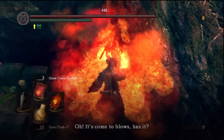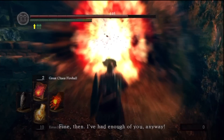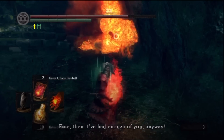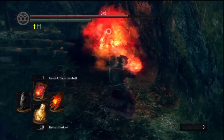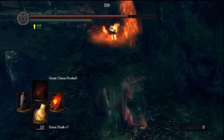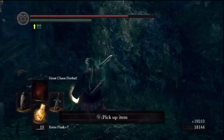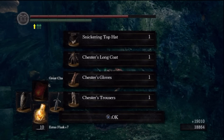This is Marvelous Chester - we're going to kill him. This is a really cheap way to do it, with Pyromancy. But then again, I can't be bothered to do it properly. It's not that Pyromancy is proper - it's just cheap. I just want his stuff and he drops that stuff.